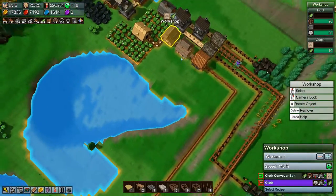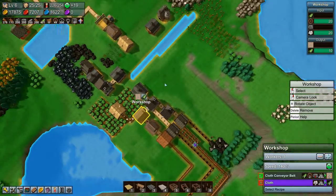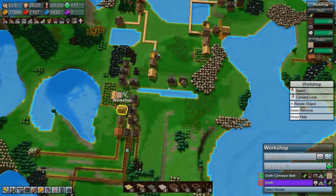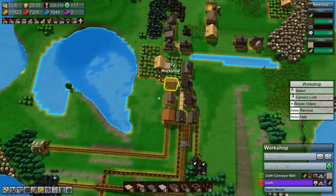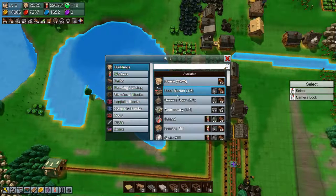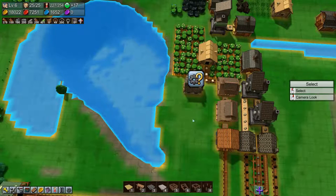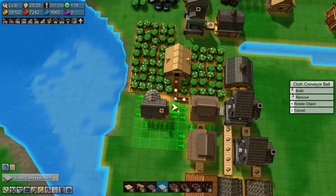We are already full on wheels. Okay, so then it's the stone problem. It's stone brick that we need, not just stone. So we need a stone mason. What if we put in a stone mason here and told him to make stone brick, which is going to go on a cloth conveyor belt?